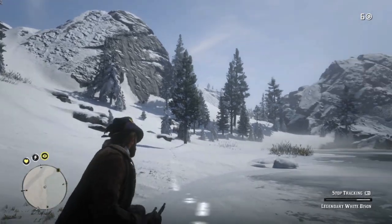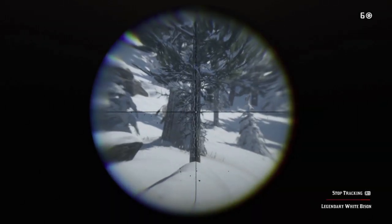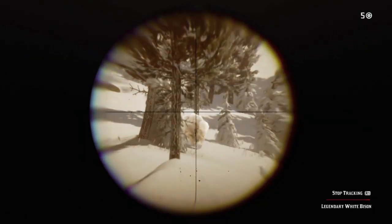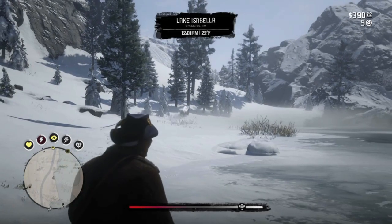Start looking for movement. He's relatively easy to spot — he's big and slow. He's also one of the only animals in the game that can take an explosive round between the eyes and not drop immediately.